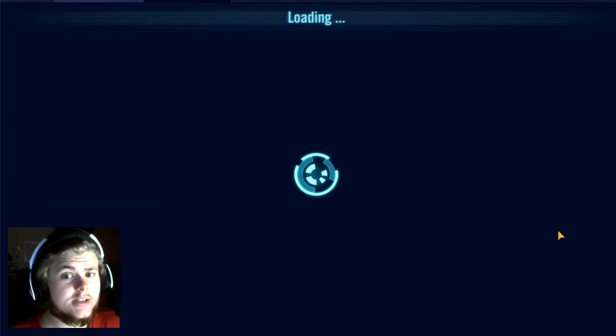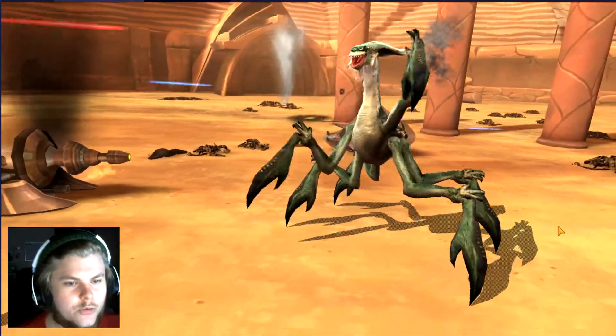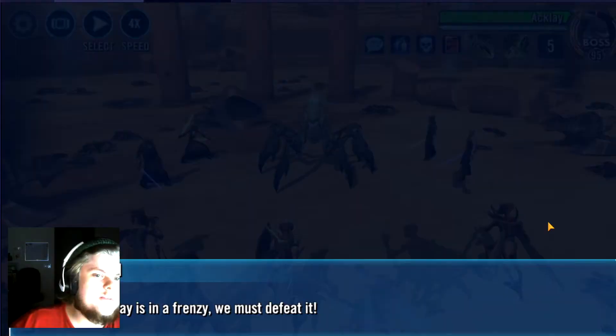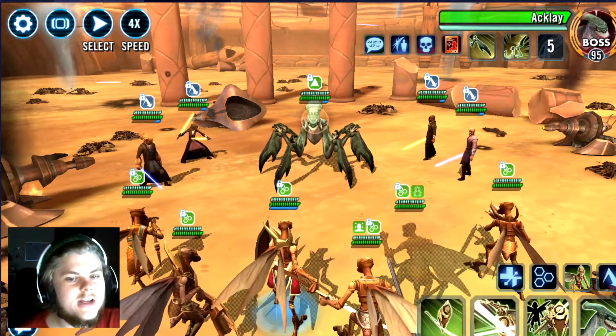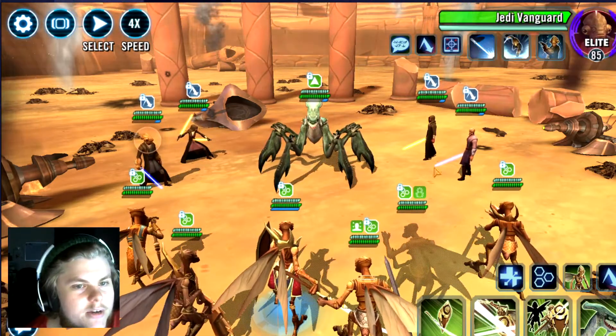So we're going to want to do a couple things first. The first thing we want to do is clear the accolades — enrage with the beast tamer ability. So we'll see that when we come in.